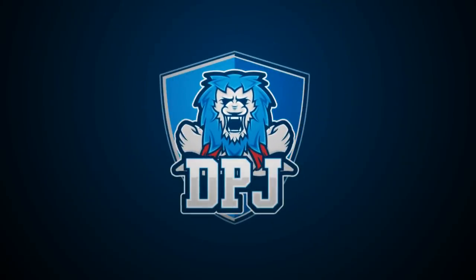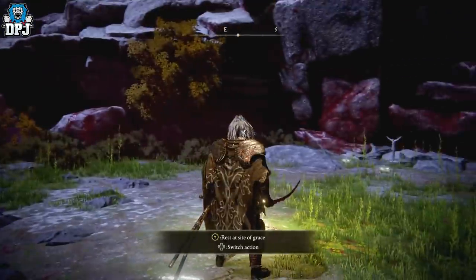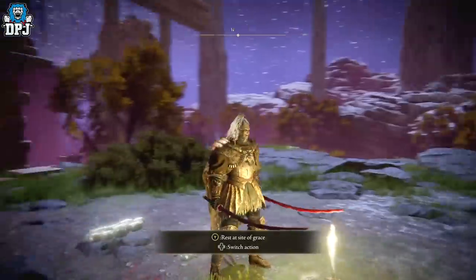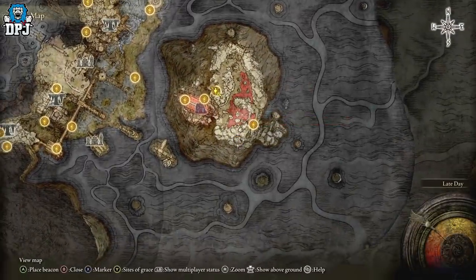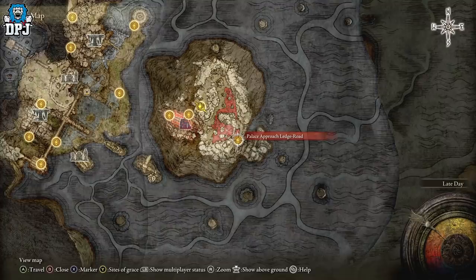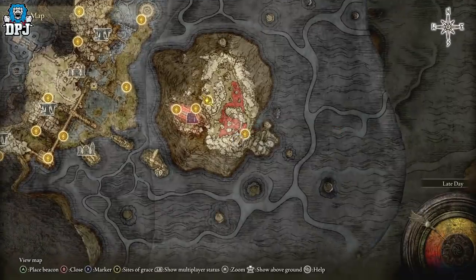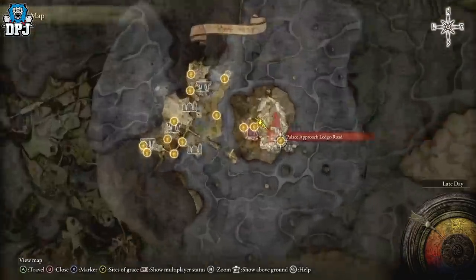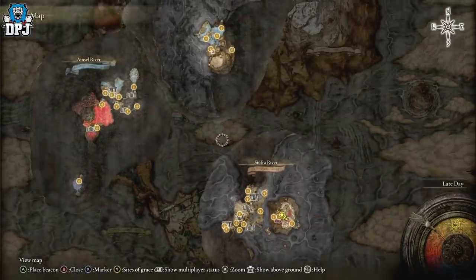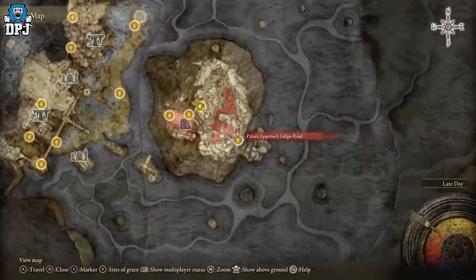I'm back with another Elden Ring video, and today I bring you the best rune farm after the 1.04 patch for all players. Obviously, if you have the Relic Sword there's no better place than the hill, but if you don't have it yet and you're looking for a place where you can jump off the map and keep swinging with your sword, another place has been found. Within 1.04, the original spots in the Mohgwyn Dynasty area and the deep depths one were patched, but there's another one which is actually quite easy to do.